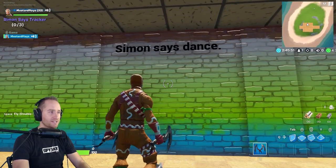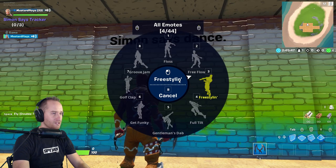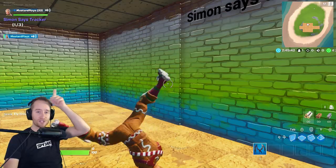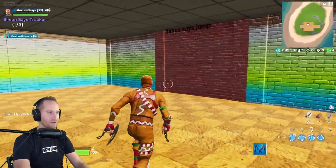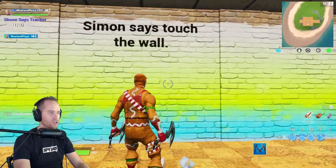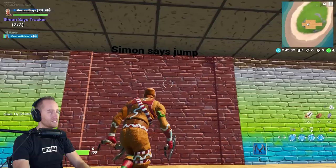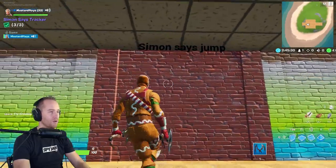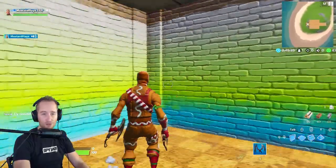We step on the trigger which activates the Simon Says game. You can see above there's a little tracker that says 'Simon Says tracker 0 out of 3.' It says Simon Says dance, so let's do a little breakneck. At the top there's now 1 out of 3 done. Then Simon Says touch the wall - there's 2 out of 3. Now it says Simon Says jump.